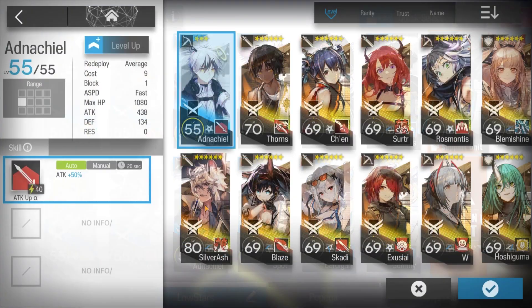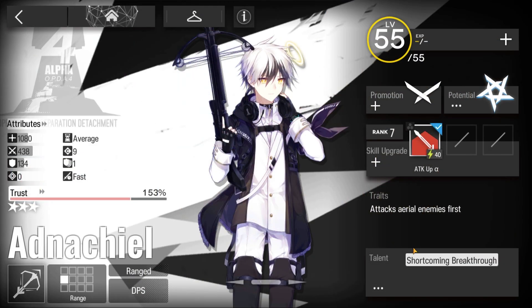Here's the squad composition. Adnohill is recommended because of his talent — he focuses on ranged enemies.